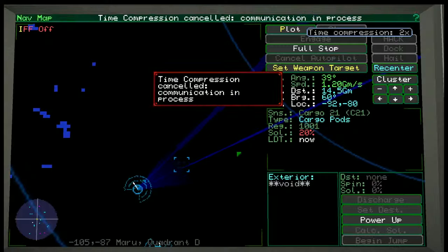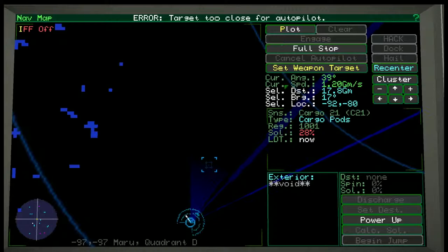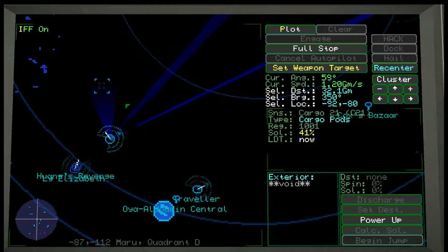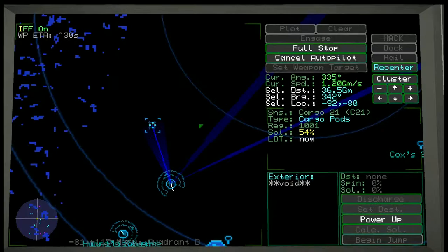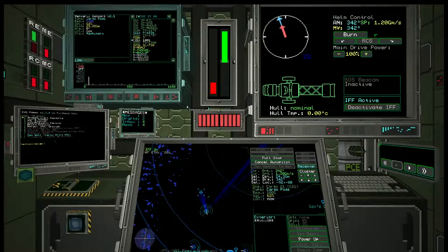We have a communication in progress — let's just disconnect, we don't need that. So here's what we're going to do: we're going to turn our IFF back on so we don't get in trouble. You will get in trouble with authorities if you have your IFF off. Let's plot ourselves back, engage, and go steal his loot. What you just saw: we got in behind him close enough, ran a hack, and we're going to go moor up to those cargo pods.